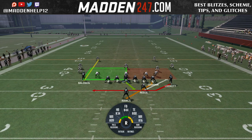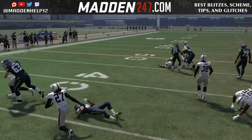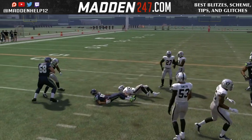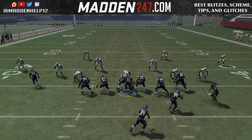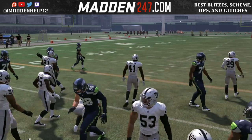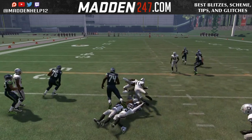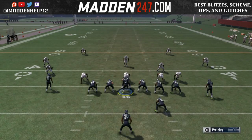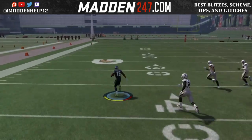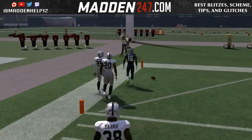Now this is not the best end around in the Flashpoint offense or Steelers offense that I put out — if you want that, you have to get the Flashpoint offense or be a patron. But what it allows us to do is, a lot of people like to crash their defensive linemen out, and that's going to open up the middle of the field. So if you have a quick receiver with good agility, cut it up inside or look for the open hole between the tackles. This is something you want to run two or three times a game — you don't want to rely on it unless you have the best end around run in the game.